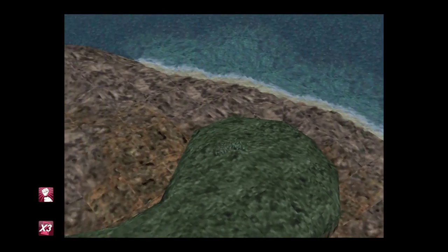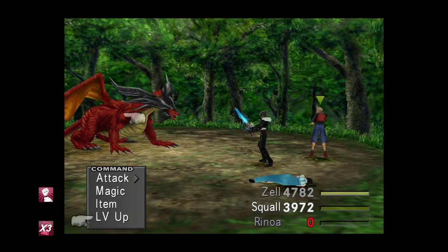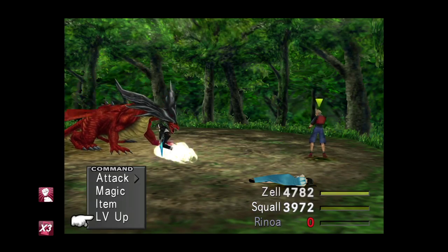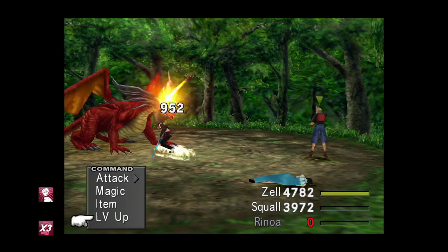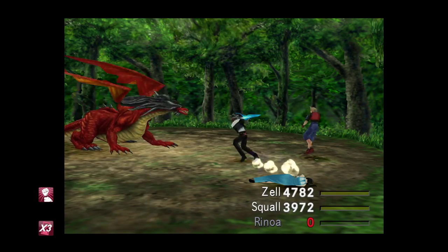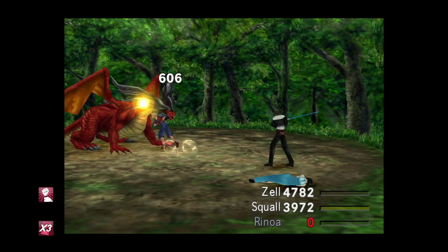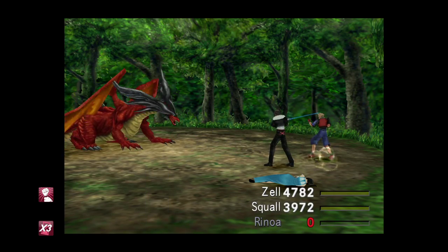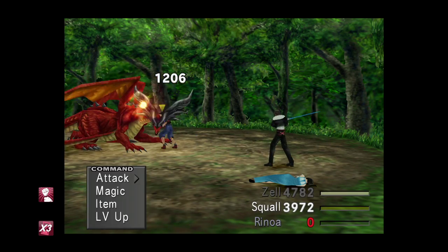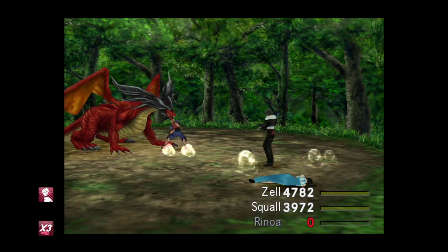Thanks to the RNG force, we can just run around to encounter the same enemy again — and that works every single time. We'll level the Ruby Dragon to 80 once more, then start dishing out damage. I recommend attacking with Squall, who has the card ability, since the card animation is quite slow. Get a lot of damage done first — get them to about half health — and then the card attempt is much more successful.